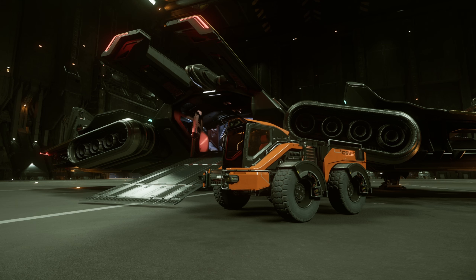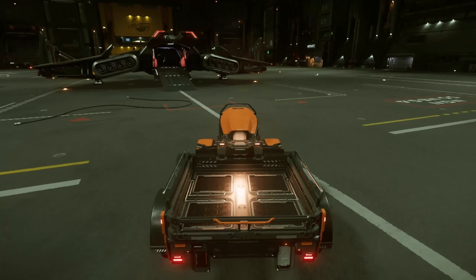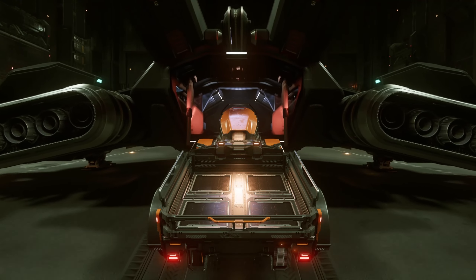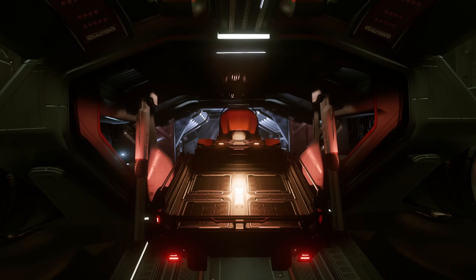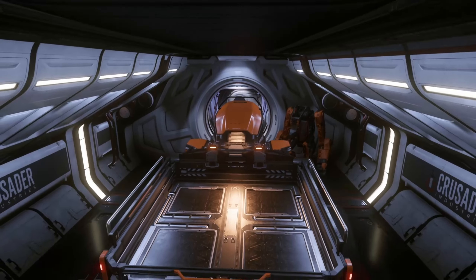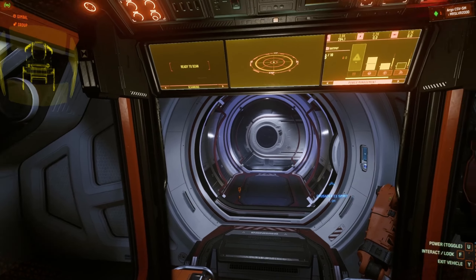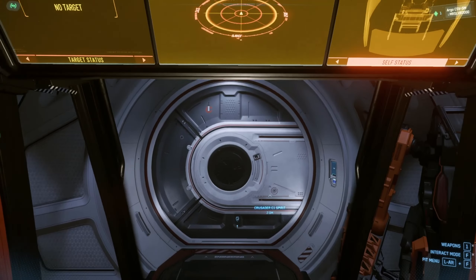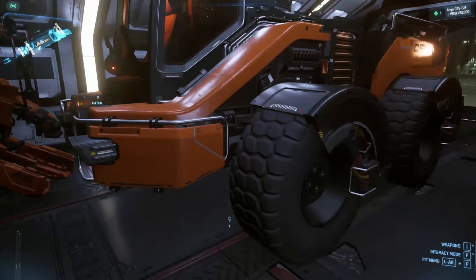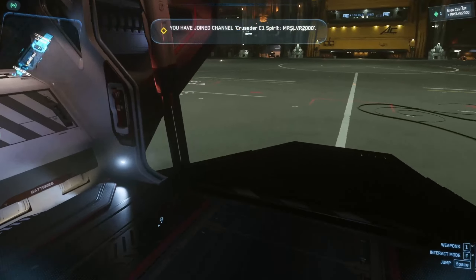Getting it into the ship is very simple, not hard at all. Let me show you this in real time — I want to give you a real good idea of how easy it is to get in or out. I've been backing it in, but I do find that driving it straight in is just slightly easier. As you can see, we are fully in right here. This thing fits in a Cutlass pretty well and a couple of other ships too.